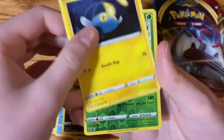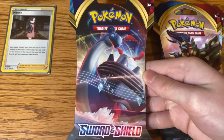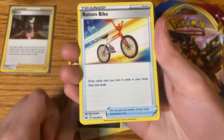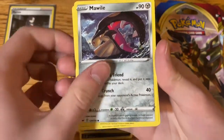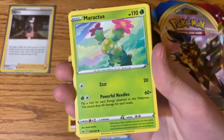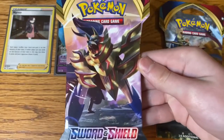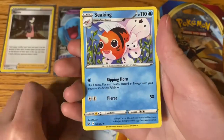Chinchou, Rillaboom, and a Marnie Holographic. Pack number two: Fighting Energy, Great Ball, Galarian Linoone, Rotom Bike, Shelidor, Maul, Galarian Ponyta, Sobble, Maractus, Pokemon Center Lady, and a Wobbuffet V.